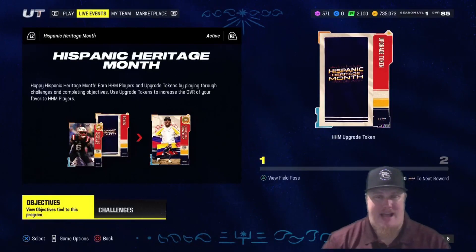Welcome in everyone, welcome back to the channel. I'm AC Kingpin 27 with you today in Madden 24 because season two has started. We're here to talk about the Hispanic Heritage Month promo — an opportunity for you guys to grab five players, take them from 82 to 86 overall, absolutely for free. You can earn these players and their upgrades without spending any money.